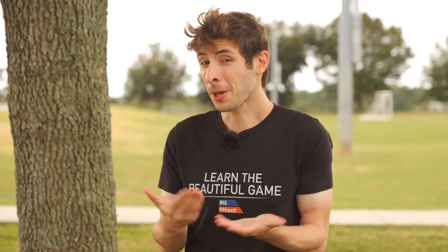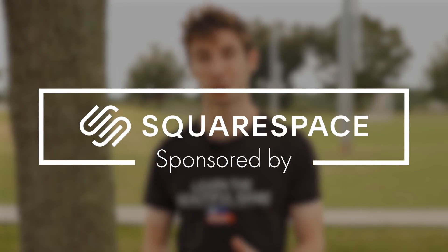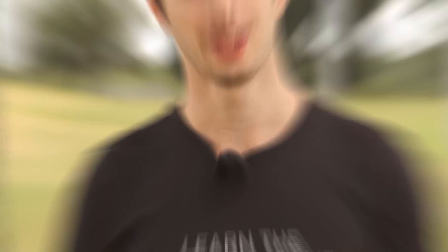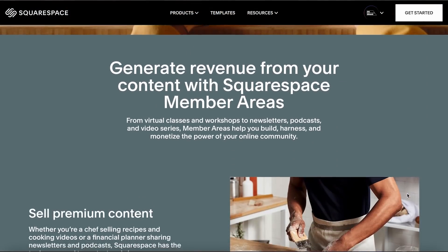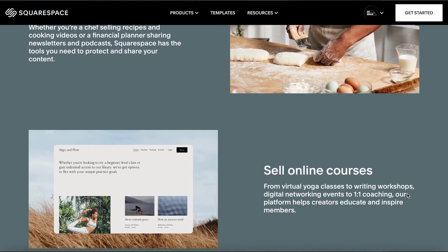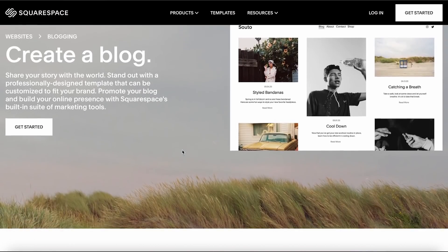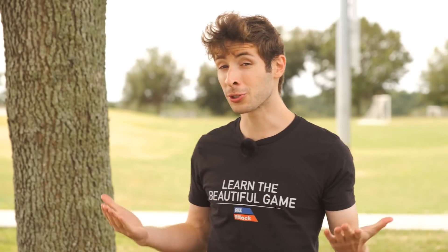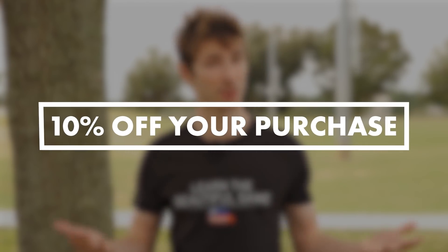And speaking of surprises, there's something else that's surprisingly great — that's our sponsor, Squarespace. A powerful online platform which will allow you to create your own website. With Squarespace, you can create more than just a website — you can create a community, complete with commenting systems, posts from your social media, and specific members-only pages where you can send emails to your members and see insights into your audience. You'll also get access to powerful blogging tools and Squarespace extensions, which will help you manage inventory, promote products, and streamline your bookkeeping. Go to squarespace.com/allattack for a free trial and 10% off your first purchase of a website or domain.